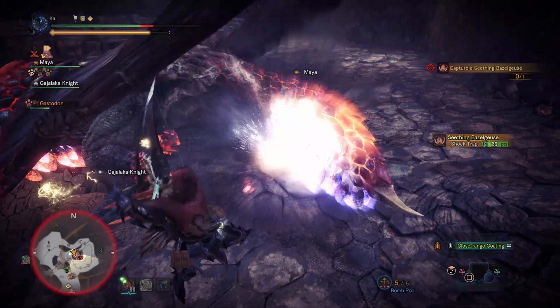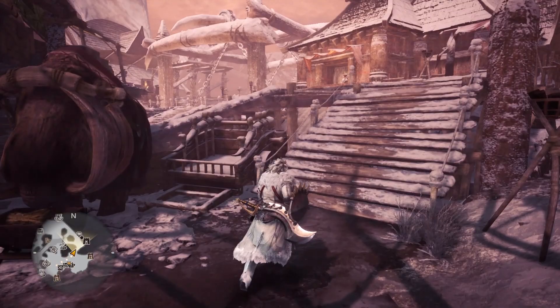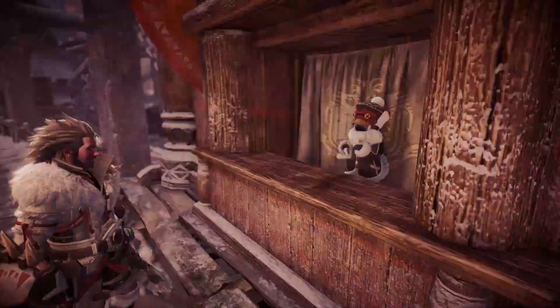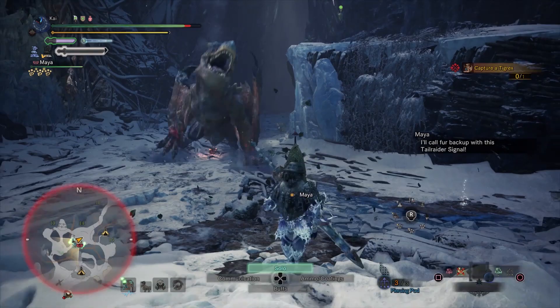As you progress through Monster Hunter World Iceborne's story, you'll eventually get to the 3-star Master Rank quests. This will open up the perfect room quest line. To gain access to them, all you have to do is talk to your housekeeper Palico in his window to the east of Seliana. Here he'll give you the various quests you need to get the charms, as well as unlock new materials for your room.